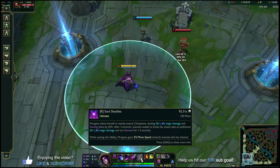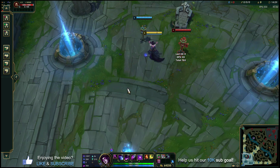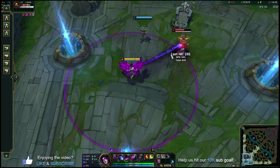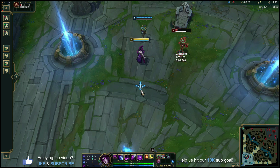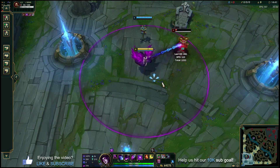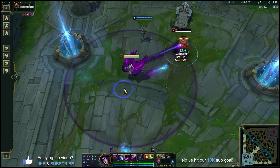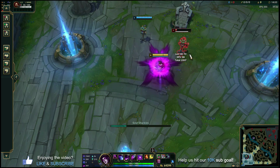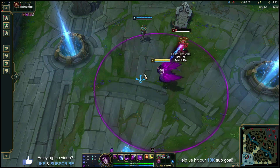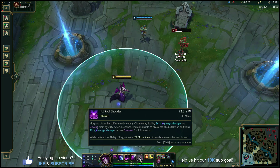After three seconds, Soul Shackles deals more magic damage and then stuns them. It'll only become active once enemy champions are in range — you can see right now it's not highlighted. Once I move within range it becomes active and I can press R. It puts a chain on them, deals initial damage, slows them, and then after three seconds if they're still within the R circle range, it deals more damage and stuns them. If they leave range, the second part just doesn't go through, so you want to do a really good job staying within range after casting R.